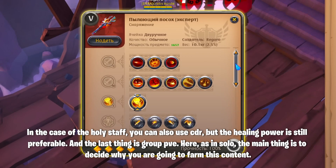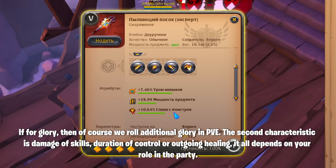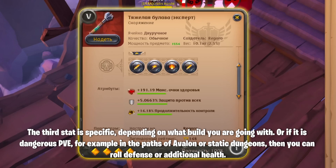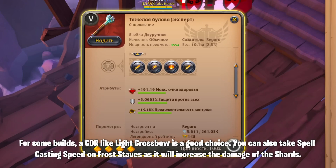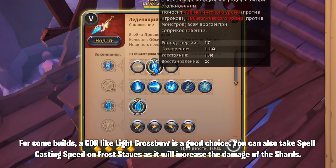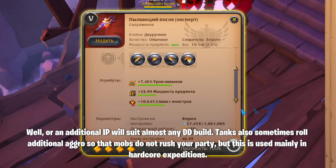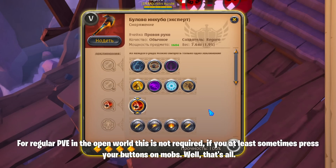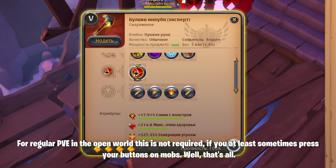For group PvE, as in solo, the main thing is to decide why you are farming this content. If for glory, roll additional glory in PvE. The second characteristic is damage of skills, duration of control, or outgoing healing — it all depends on your role in the party. The third stat is specific depending on your build. For dangerous PvE like paths of Avalon or static dungeons, you can roll defense or additional health. For some builds, CDR like light crossbow is a good choice. You can also take spell casting speed on frost staves as it will increase the damage of the shards, or an additional IP will suit almost any DD build. Tanks sometimes roll additional aggro so that mobs do not rush your party, mainly used in hardcore expeditions.